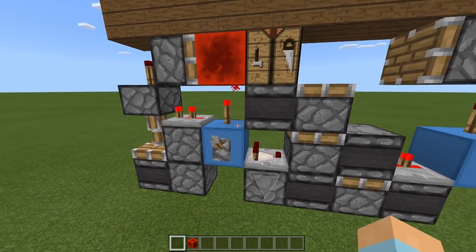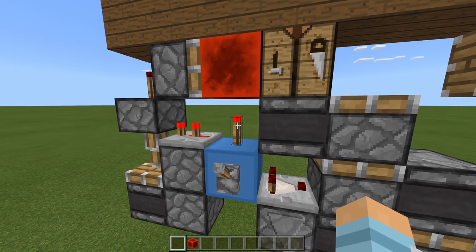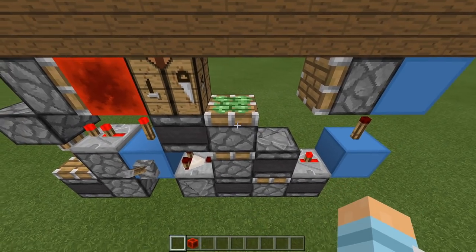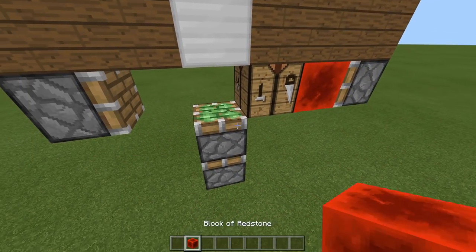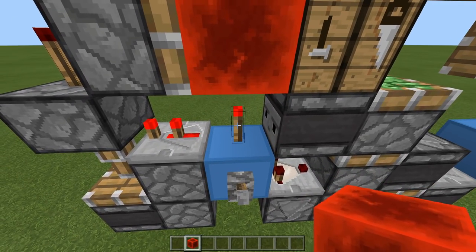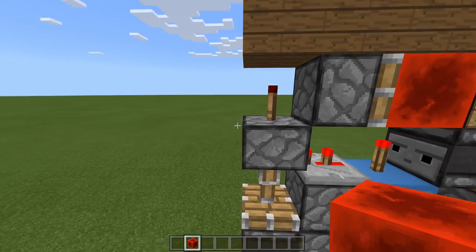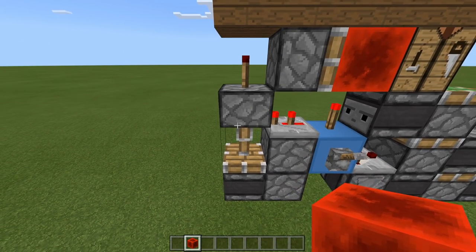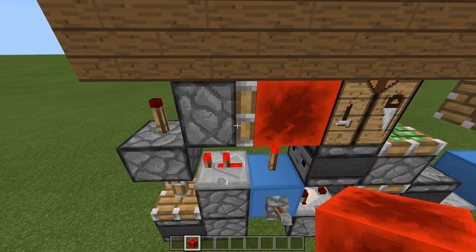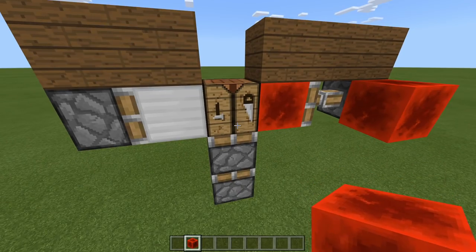When I flick this lever, first of all this block gets powered because it's being directly powered by the lever, meaning the torch on top of it turns off — it's inverted. When this torch turns off, this observer detects that, sending a pulse into a piston, moving that block down. At the same time when this torch turns off, this repeater after two ticks also turns off, meaning this piston is now unpowered. When this piston gets unpowered, first of all this torch turns on, basically powering the sticky piston, moving the Redstone block, the crafting table, and the block which has been moved down to the left.